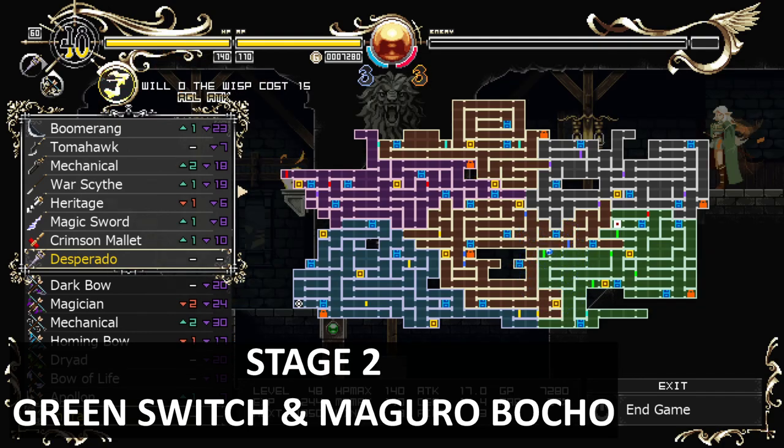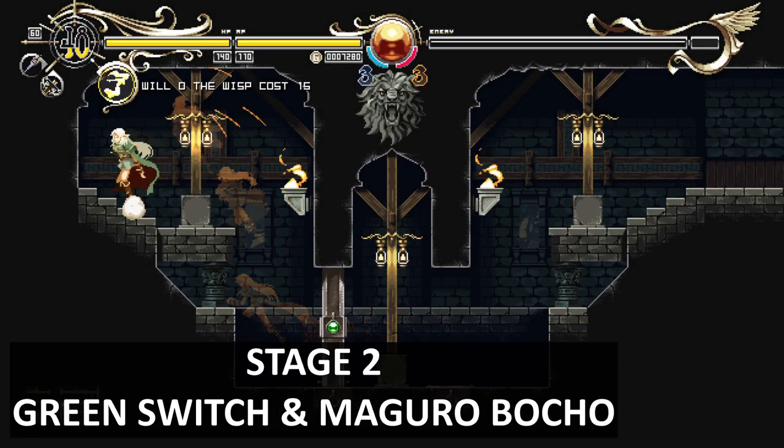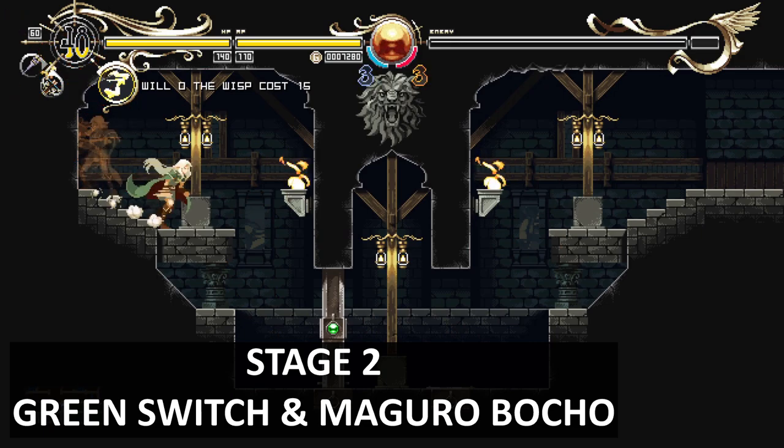This one has the green gate key, and you also get a weapon here. The weapon will be hidden around here — just come up to this wall, walk up to it, and you should receive the weapon.